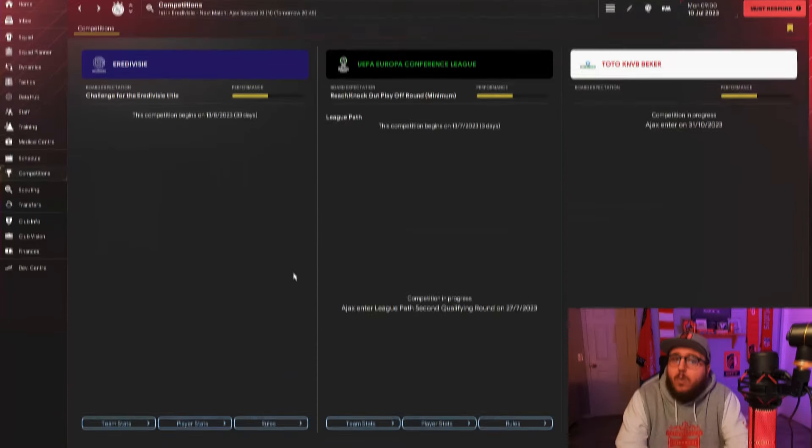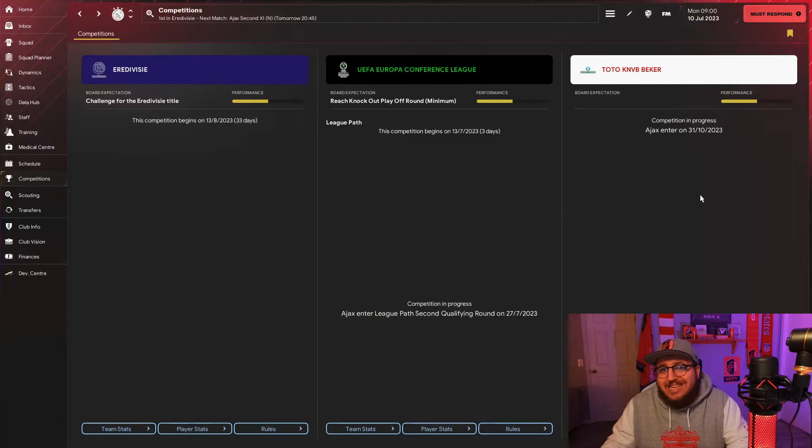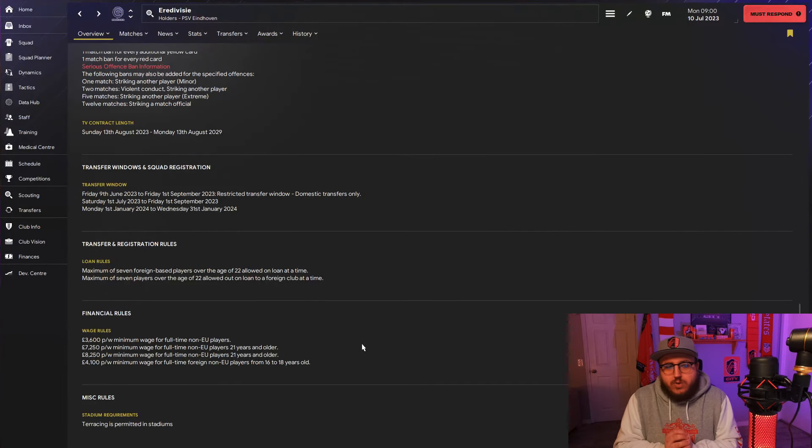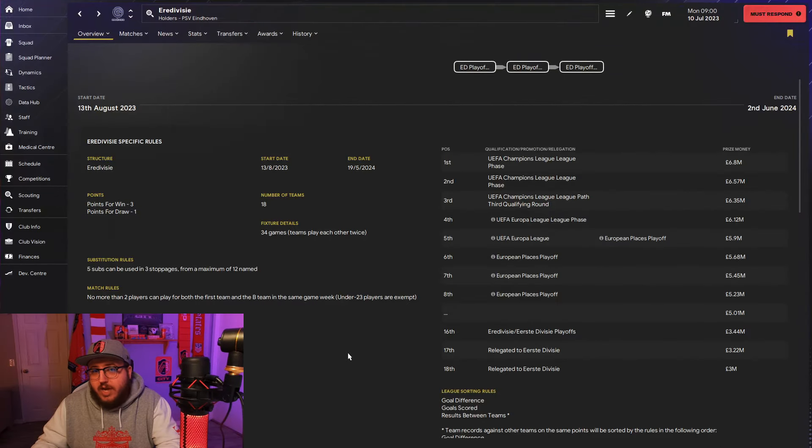Next I go to competitions - what competitions am I going to be in? We'll be in the league, Europa Conference League, and the Dutch Cup. The main reason I go to the competition screen is to see registration rules, financial rules, and what restrictions we have on building teams. Wage-wise there is a minimum we have to pay certain age levels or non-EU players. I also always check what prize money we get from the league - if we win it we get 6.8 million pounds, and if we're relegated we get 3 million.